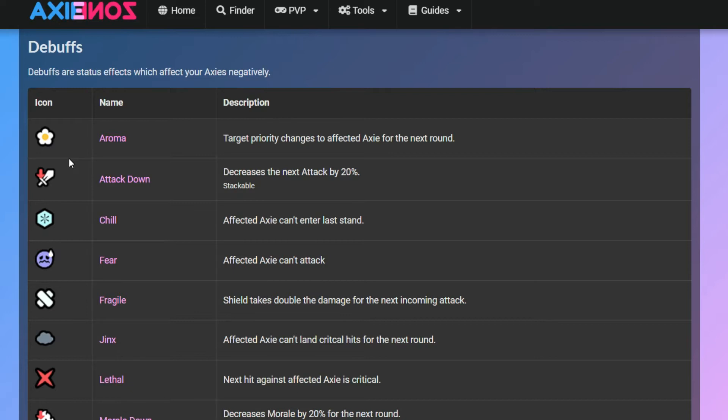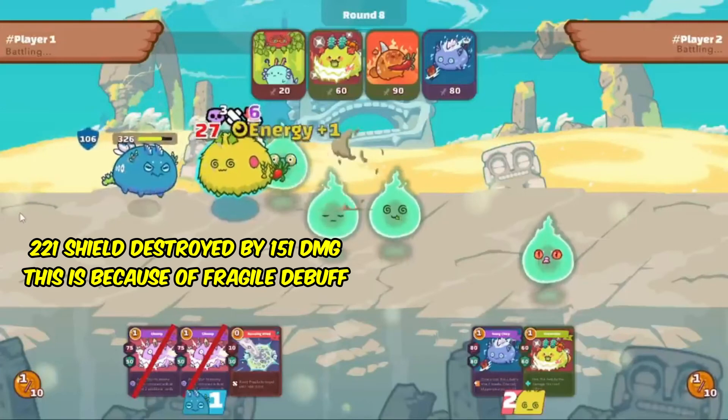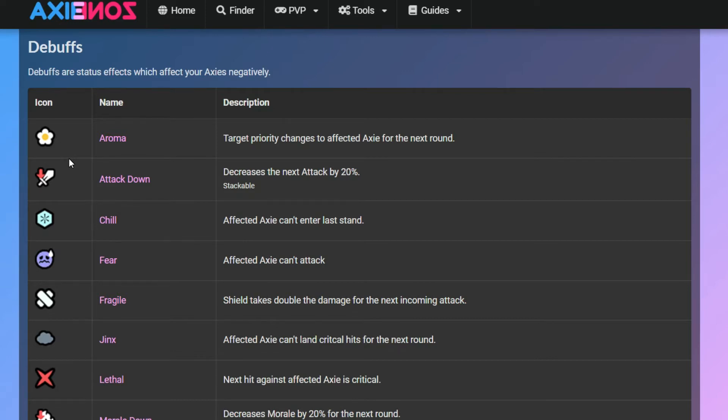The next one is Fragile — I think the icon is a bandage. If you apply the Fragile status effect on an AXIE, the shield takes double damage from the next incoming attack. For example, if the AXIE has 180 shield and you perform a 90-damage attack while the target has Fragile, the shield will break because Fragile doubles the damage taken by the shield.